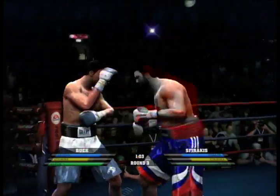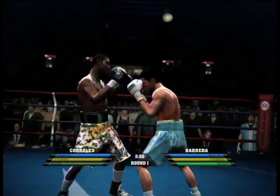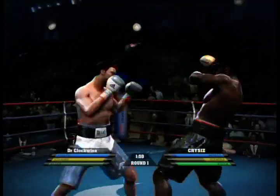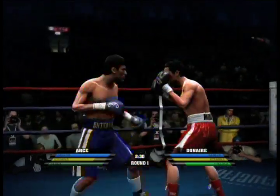While a lot of the best elements of Fight Night Round 3 are present in Round 4, the fighting mechanics are significantly different. The right analog stick still controls your punches, but now you can throw low hooks and uppercuts without using the body punch modifier. This makes combos feel more fluid, allowing boxers to mix up punches on the fly without having to duck.